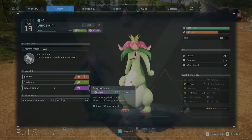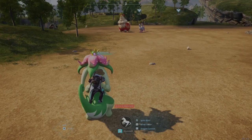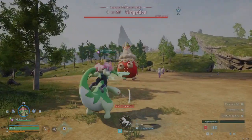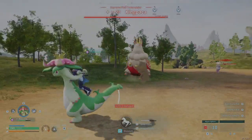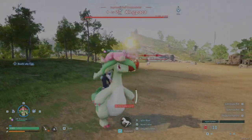So I wanted to test this on a real pal. We're going to use Dynasim with three similar power moves. We're going to see if King Paka, a neutral type, is going to take similar damage to the dummy. And here we can see the grass does the most damage, the fire does the least damage, and the dragon does the middle.